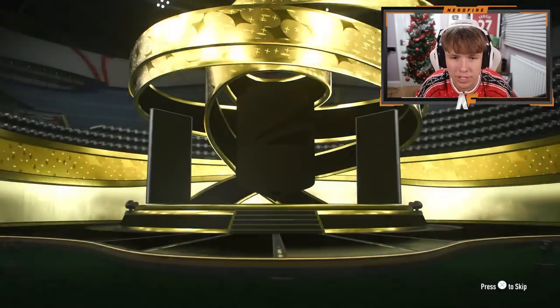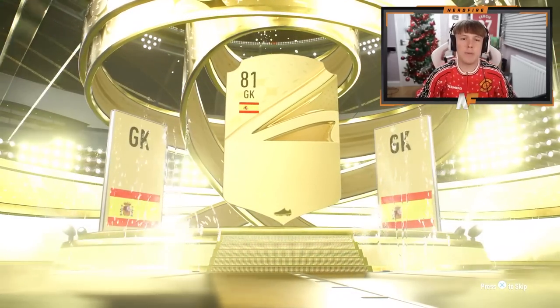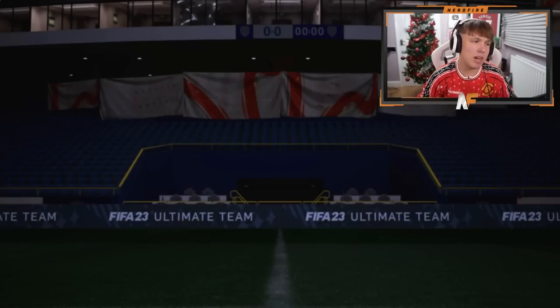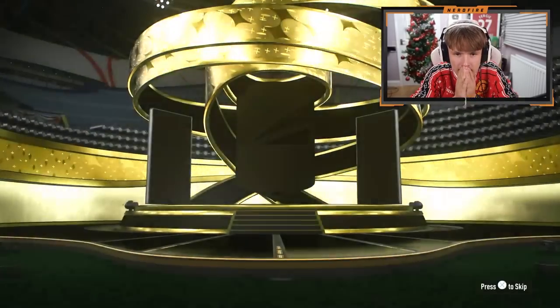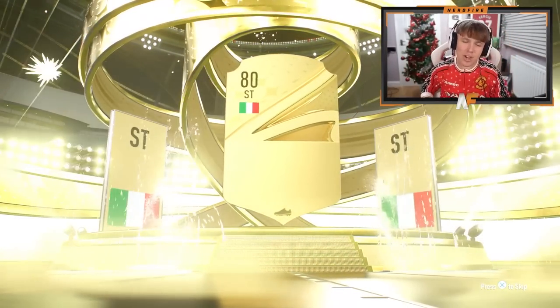100k pack number three — show me a Team of the Tournament. So many good cards in it. It's just a normal walkout — Spanish goalkeeper David de Gea. At least we're getting walkouts — sometimes I don't even get walkouts. Two again. Next 100k pack, please give me some luck — it's a walkout, just a normal walkout. Italian again, striking this time — Immobile.